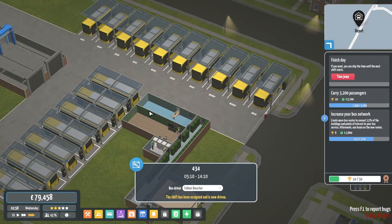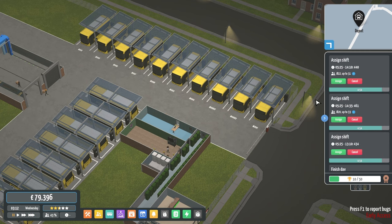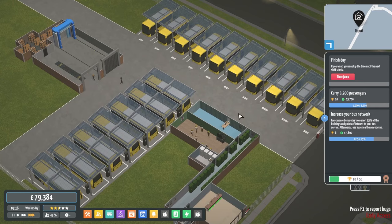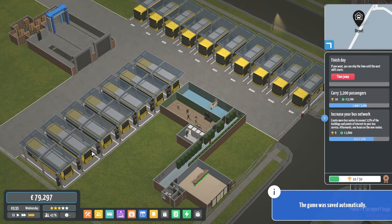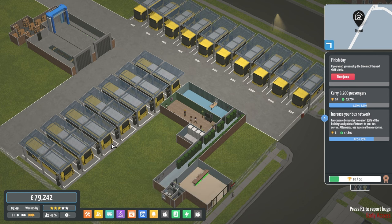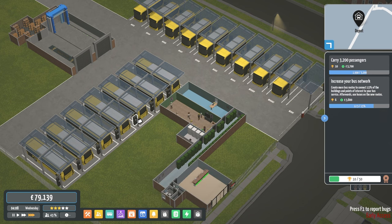So the times go past — 434, there we go. We should have enough bus drivers and buses to cover these. Wow, that was a lot of buses going out at once. Then the 434 goes to that one. As soon as we start these new routes they're going to be covered. Route 406 goes there, 434 — so we've got four buses so far on the 434. Hopefully we'll have a few overlap buses as well. That's the fifth bus going out on the 434.